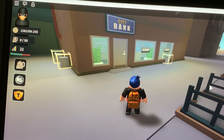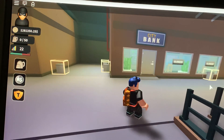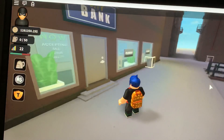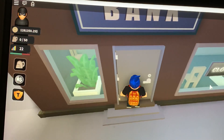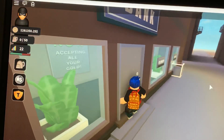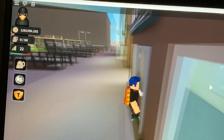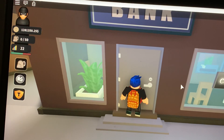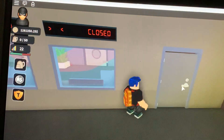You can do this glitch on really any wall that has an opening surface on the other side — it doesn't necessarily have to be the city bank, it could be anything. To do it: stand against the door or any wall, just hugging against it, standing still — basically like kissing the door. Then press the Control key or front flip button, and you should be able to go through the door or wall.